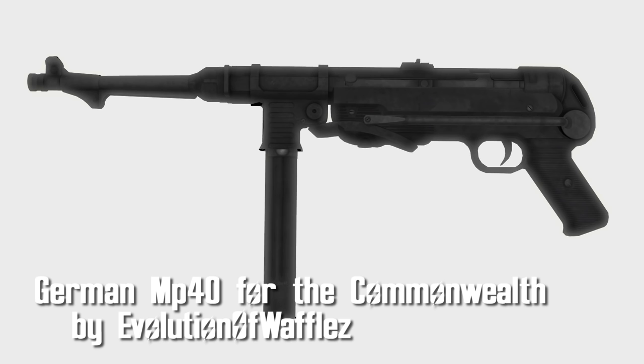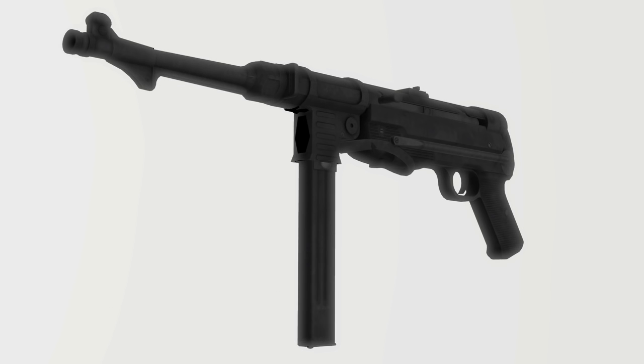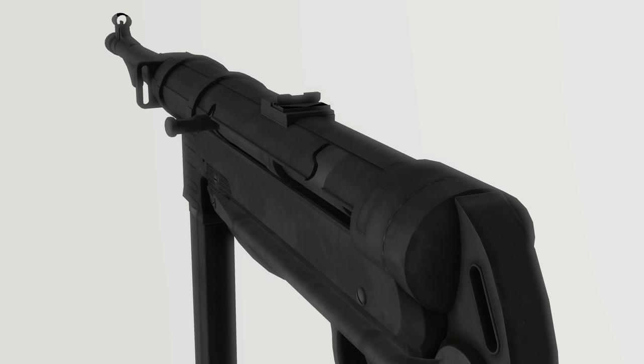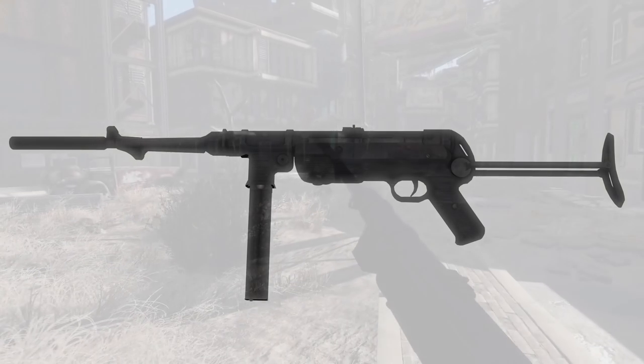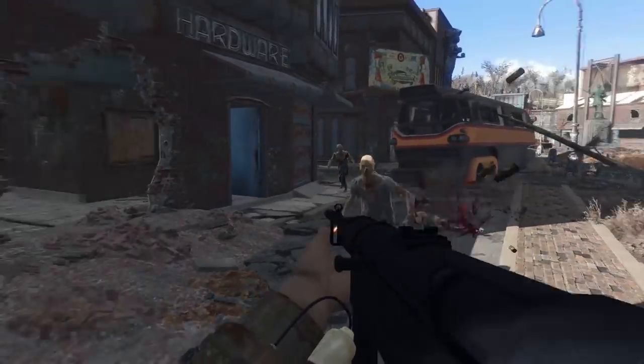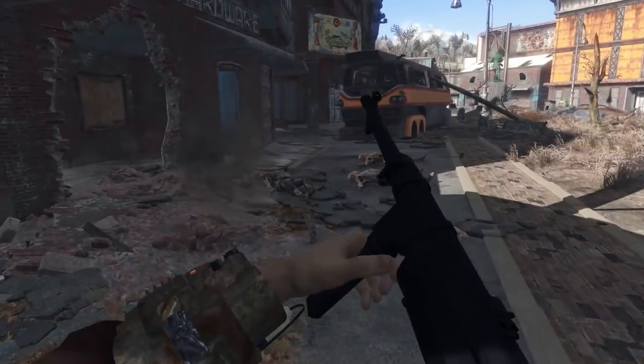German MP40 for the Commonwealth by Evolution of Waffles. This brings back the classic weapon to the Commonwealth and it looks pretty good too. Concerning mods, there are 8 receivers, 6 barrels, 2 stocks, 2 magazines, a compensator, and a suppressor. This weapon has a top damage of 90 and the fire rate is 90 as well, so it's pretty nice.